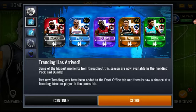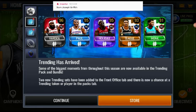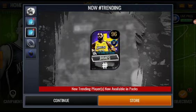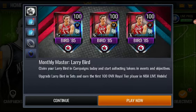The next one is trending has arrived — some of the biggest moments from throughout this season are now available in the trending pack and bundle. Two new trending sets have been added to the front office tab, and there is now a chance at a trending token or player in the packs tab. We also got the hashtag trending LeBron still in there, zones still the same, and there's a lockdown thing as well.